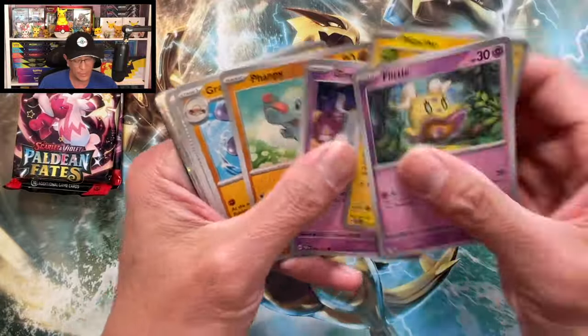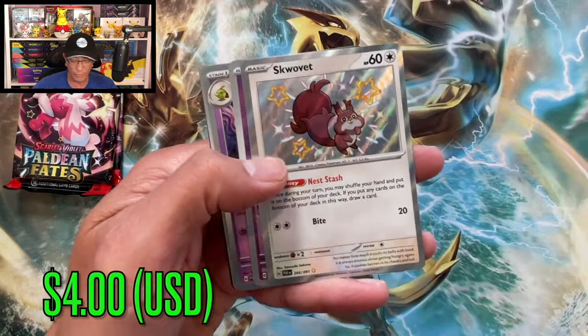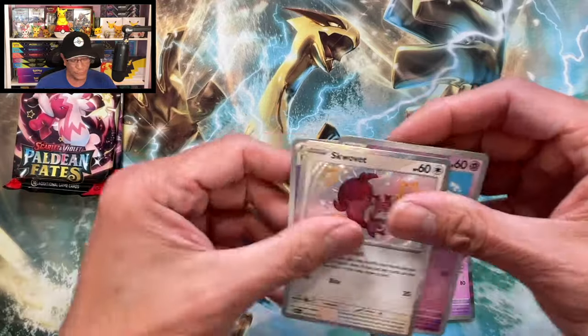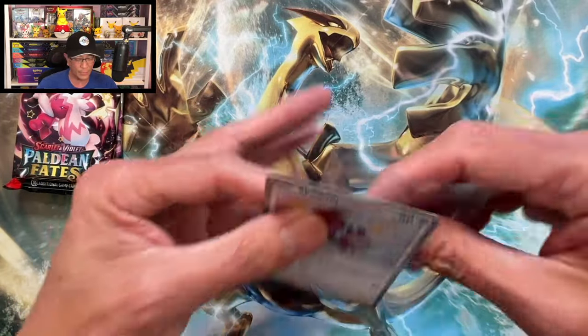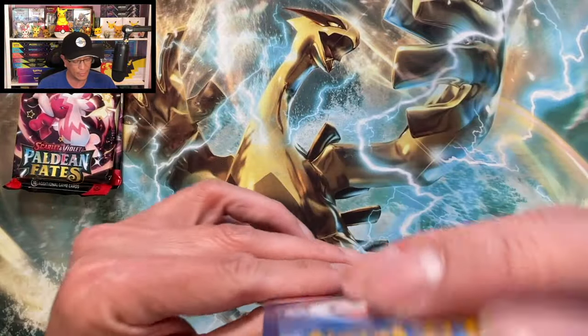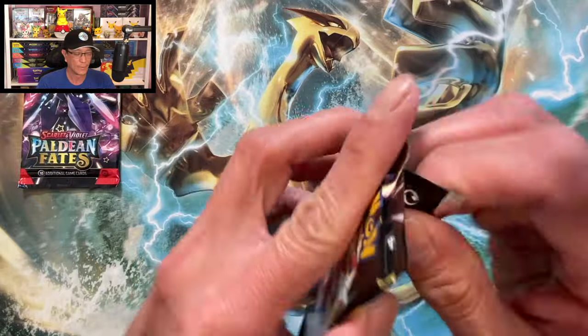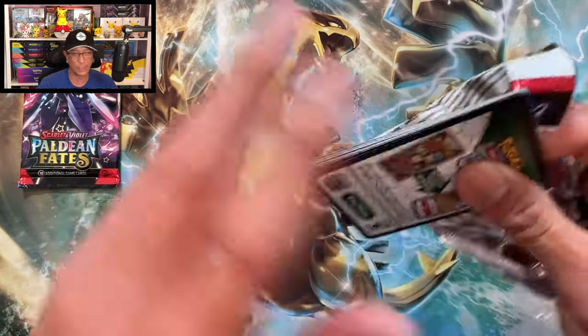And of course the Charizard SIR — Squalvet! I do believe this is a brand new pull. Squalvet, shiny Squalvet — there you go! After this we got one more tin and then we will crack into those Dollar Tree packs.